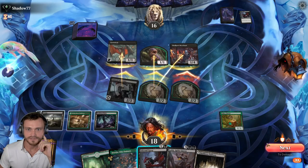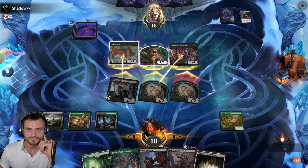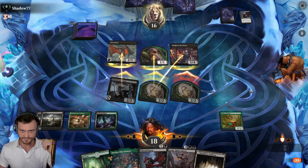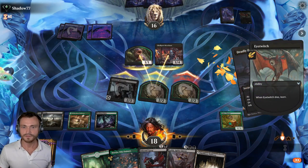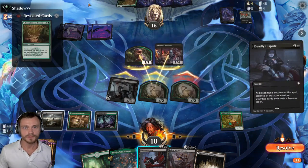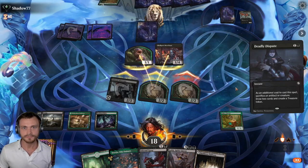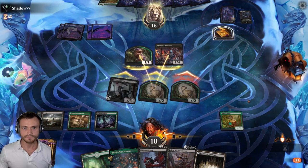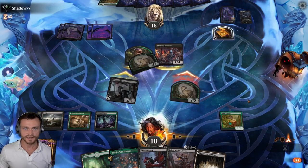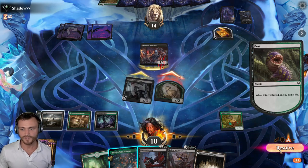We'll lose one of our cats — I think we're fine losing a cat here. We could Infernal Grasp the Merchant. Daily Dispute. Containment Breach — artifact or enchantment. They now have the answer, that's fine. Opponent reloaded, expect some Sweepers coming. They may also sack the Pest Token to the Merchant — they do not. Interesting, that means they have more mana open.